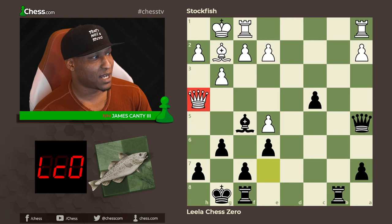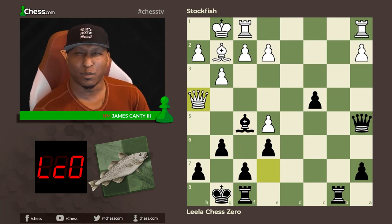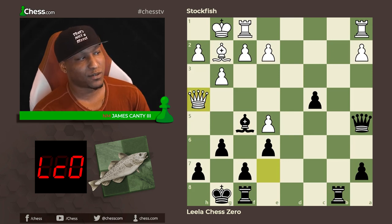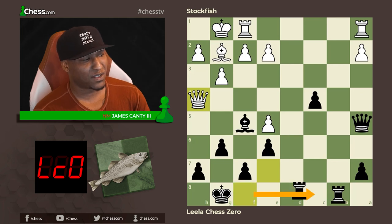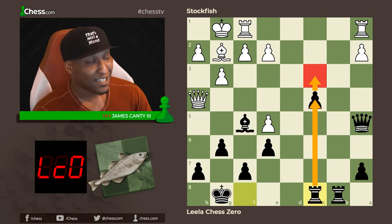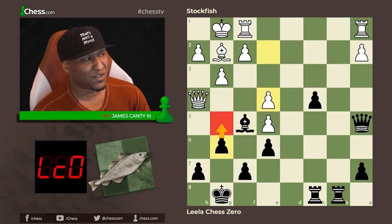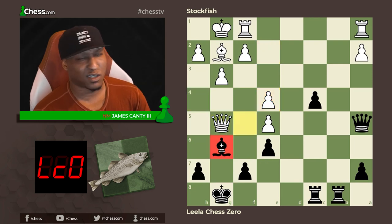Queen to h4 trying to keep an eye on the pawn. There was actually a very cool move here — can you find it? Black to move after queen h4. You would think to just play rook f to c8, but passed pawns must be pushed — and actually you're running right into e4, which was the whole intention of queen h4, because there's no bishop g4 anymore.